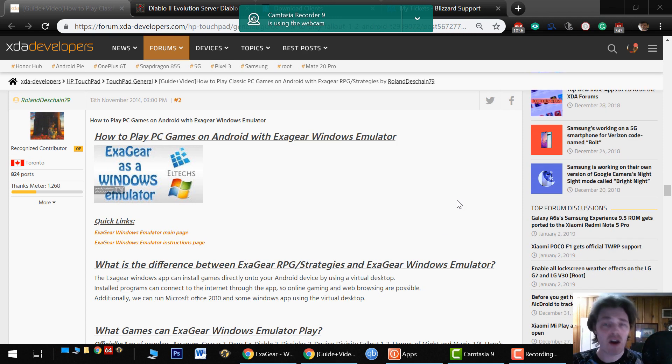The next major advantage of this app is the ability to connect online with the applications installed. This works for games, you can even use a web browser, and it's quite stable as you'll see with Diablo later on. You can skip to the end of the video if you want to see some gameplay. On top of all this, we can run Microsoft Office 2010 with official support — Excel and Word work perfectly. You will want a larger screen to do so. Other Windows applications do run, but there's limited support for the system.